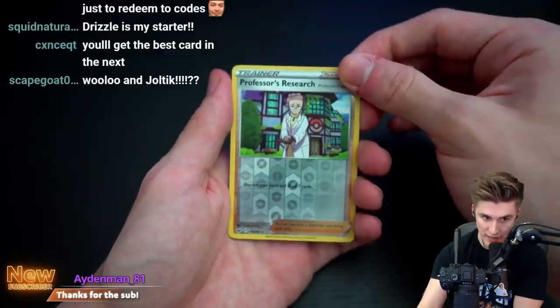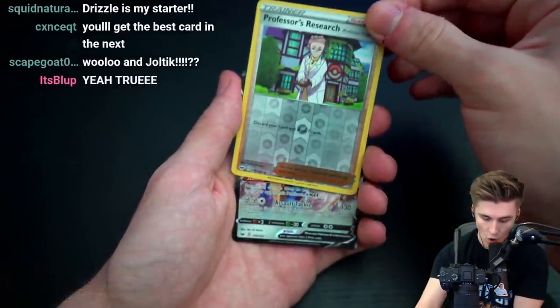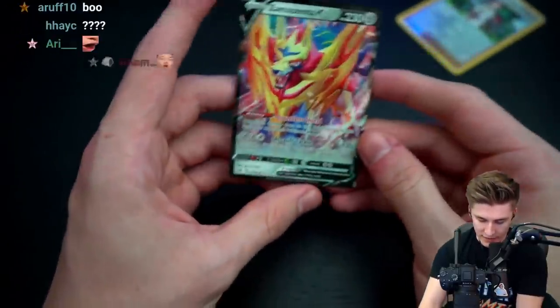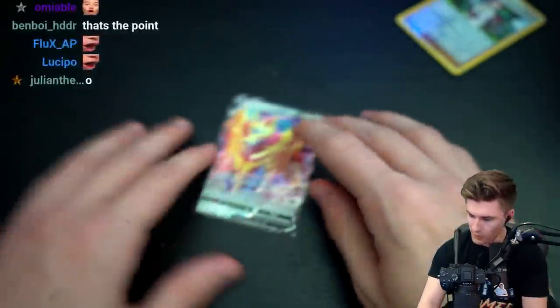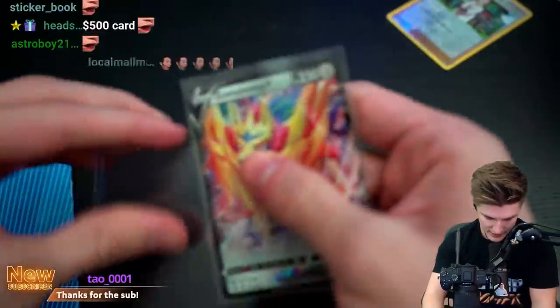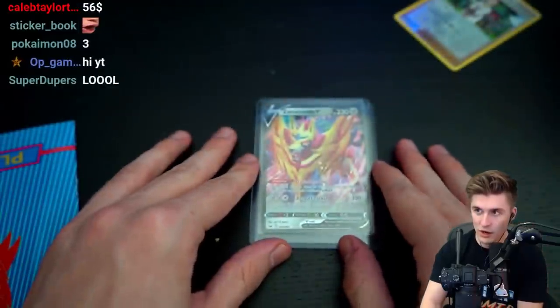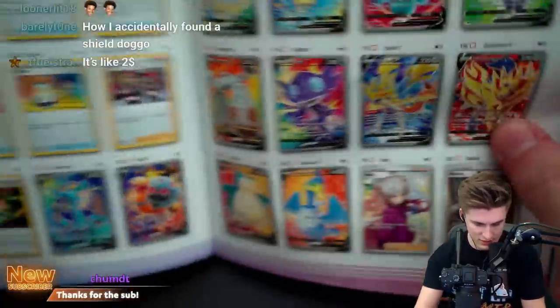We got reverse holo Professor's Research. Wait — wait, that one's super sick, I need to get this. Oh, I just got a charley horse. Oh. It's sixty dollars? No way. No, it's gotta be like five bucks. A ten dollar card is like pretty high value. So I'm happy with that. I don't need it to be sixty bucks. But it is — yeah, it's right here.